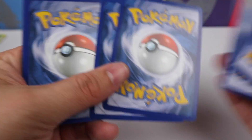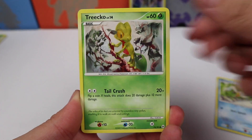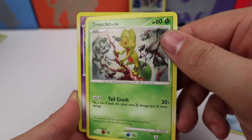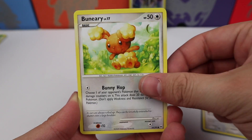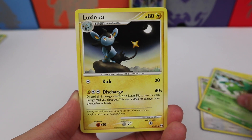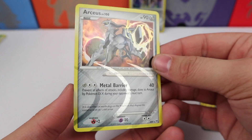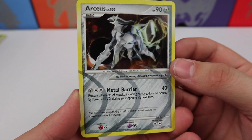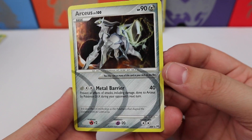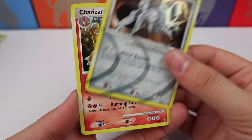One, two, three — there we go! We have a Wingull, a Treecko — wow, look at that art, that is really cool — a Gulpin in the rain, Bagon, Buneary, a Wormadam, Luxio — that's pretty cool — a Wormadam again. Oh look at that, we get one and it is AR9 — the Arceus subset nine, the metal type Arceus!